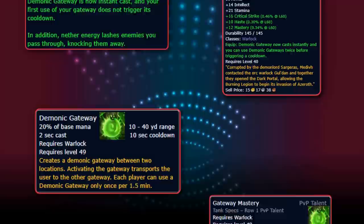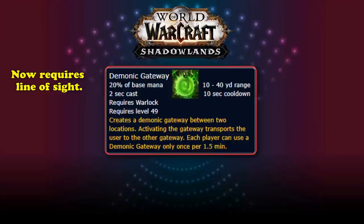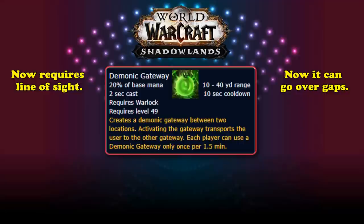In Shadowlands, there have been two major changes to Demonic Gateway. The first is a change to its line-of-sight requirement, now requiring line of sight to work, which has made it far less abusable — no longer letting you, for example, skip through the fog in Mists of Tirna Scithe. However, to compensate, it gained the special ability to go over pits and gaps, no longer suffering from the no-path-found limitations of other abilities.